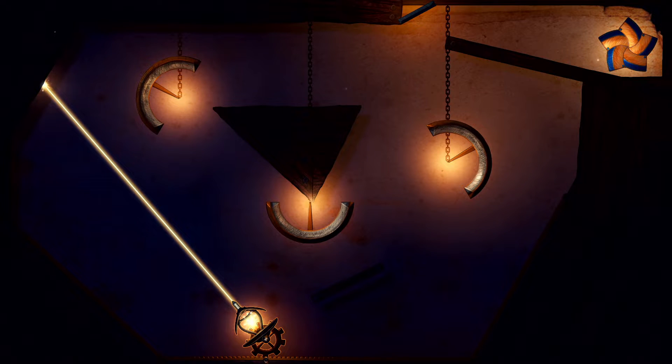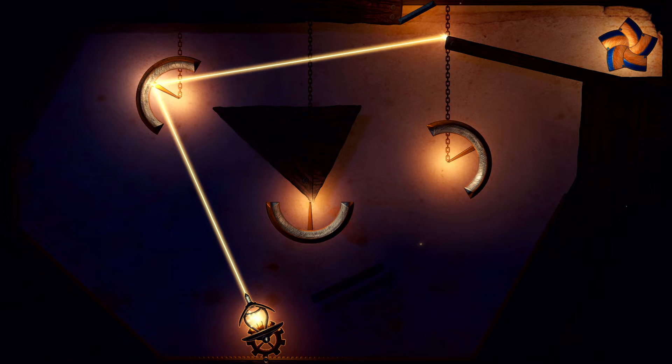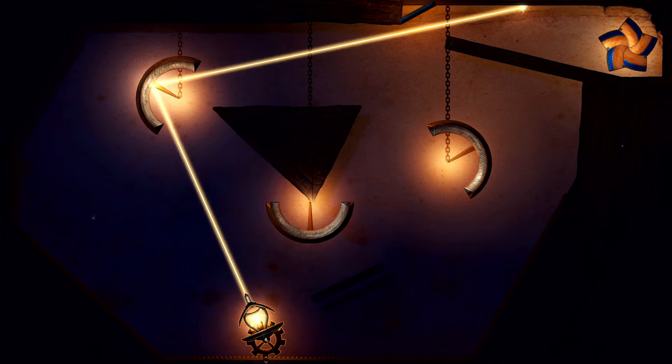This is an achievement guide for the achievement Master of Efficiency on LIT: Bend the Light. You need to finish level 12 in simply one mirror move. That's literally it.